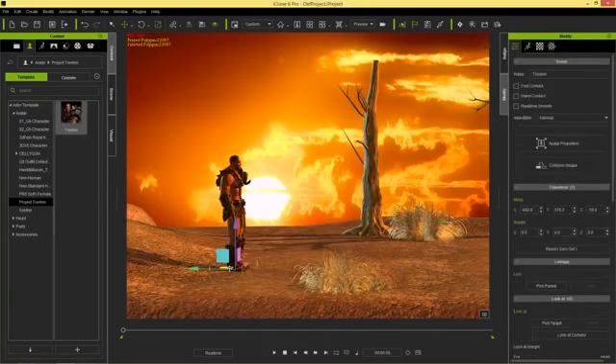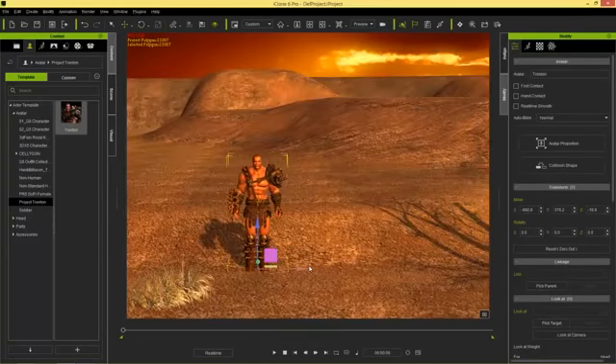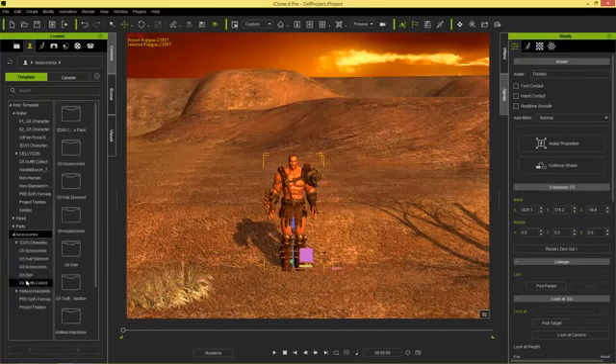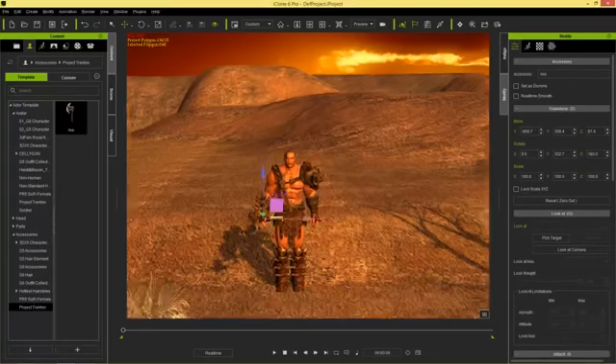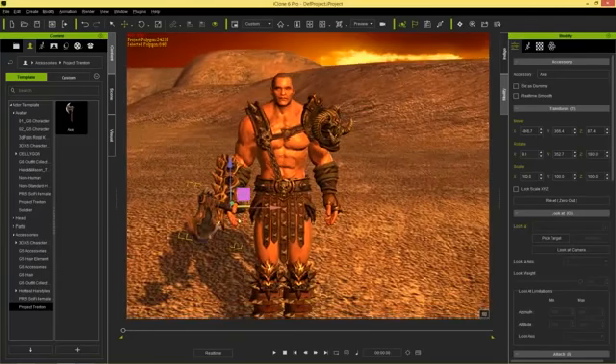So what we're gonna do is have this guy do a couple of crazy moves, similar to a Spartacus style move. But first I want to give him an axe. You can go into the Avatar section and under Accessories you'll find the Project Trenton folder. Just double-click the axe — it's his accessory and it'll apply directly to his hands. Currently his hand is not really clasping it, but we'll get to that in a bit.